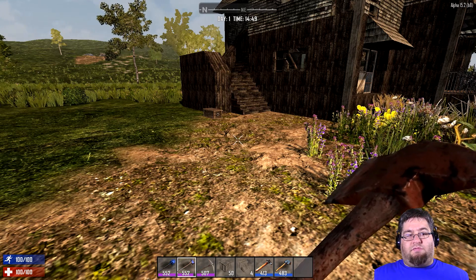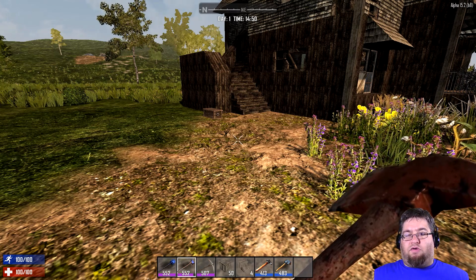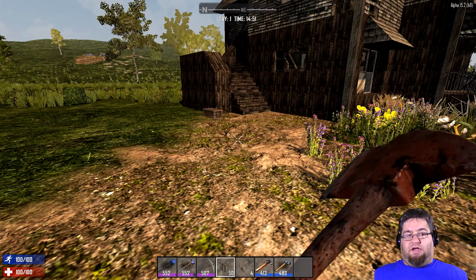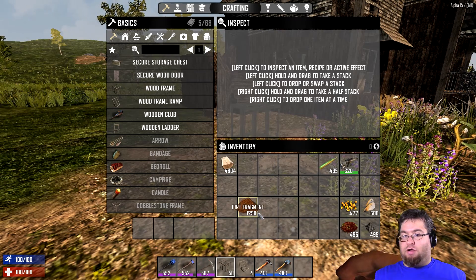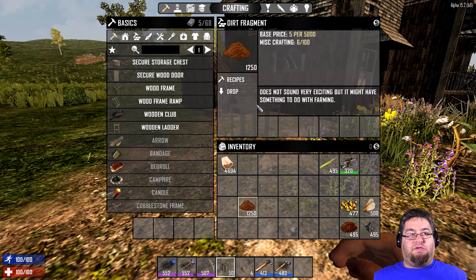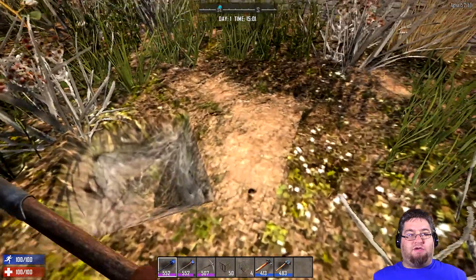This guide is going to be basically how to set up a small farm to get yourself more crops and food and basic survival down the line. What you're going to need is dirt fragments. These are the major part to farming. You basically can get them with a shovel, and you just dig up dirt.